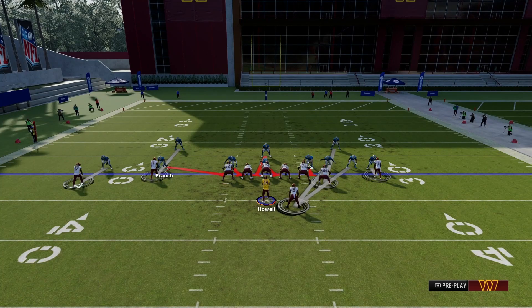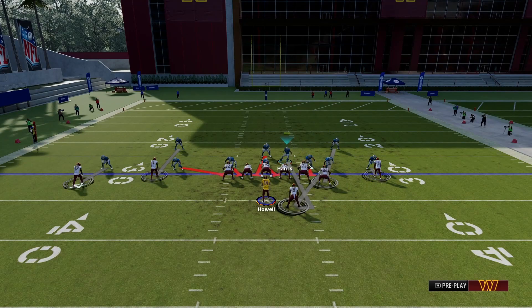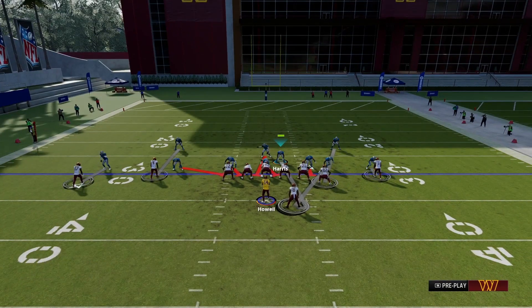Next, this corner that is blitzing — you're going to move him over so he has a little bit of a jump. Make sure the line is not above his head, so he's going to be about here. Your free user you're going to bring to about here or outside so he doesn't count as a blitzer. What you're going to do with this corner that you are usering is fake like you are blitzing and then drop back into coverage.